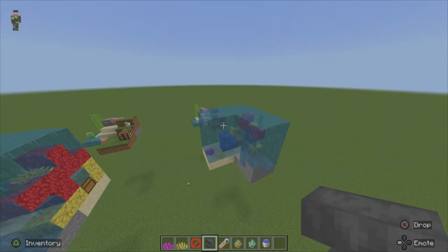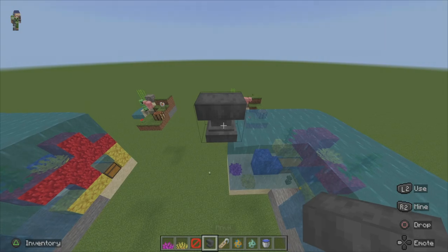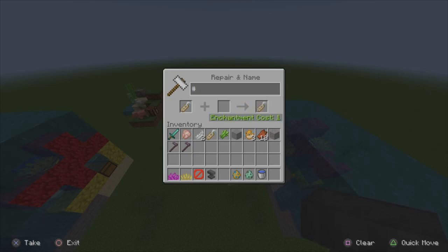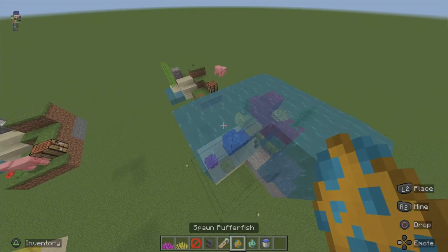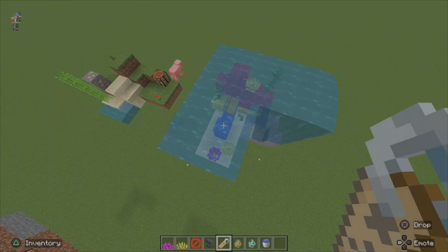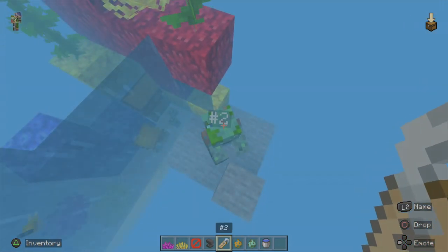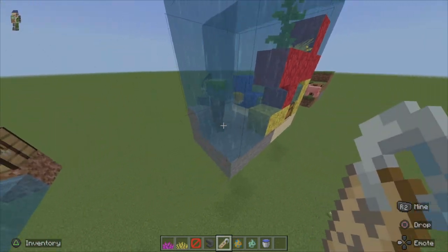Now with the build done comes the fun part — adding the mobs. Grab a quick anvil, place it on any block, open it up, and use a name tag. You can name the mobs whatever you like; everyone can have individual unique names. I'm just going to name them number two, since it's the second build in this series. Break the anvil, grab your pufferfish spawn egg, and place them inside the build. Name them with the tag so there's no despawning. With the pufferfish in, grab the drowned spawn egg and place them on this side. The neat thing with drowned is you can try and spawn unique ones that'll hold different things — such as tridents, fishing rods, etc. I got lucky on the first try and got a fishing rod.